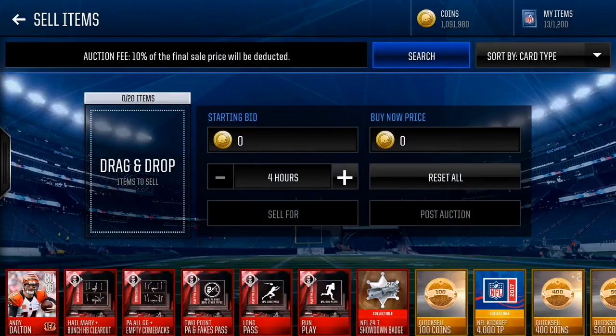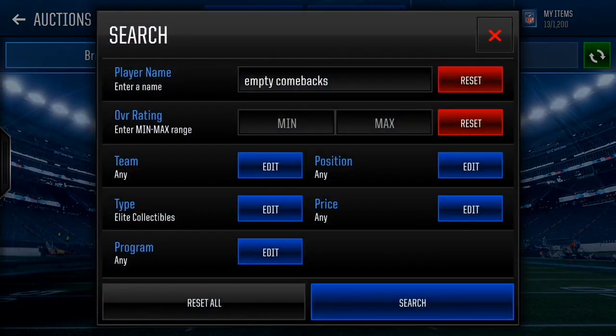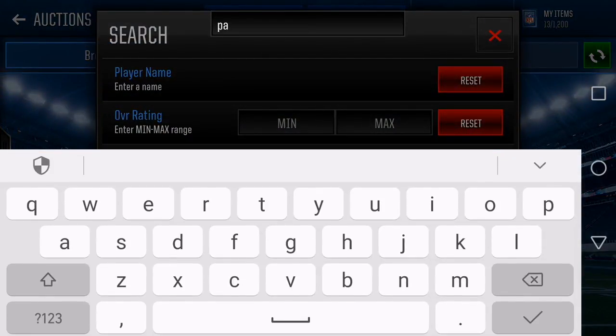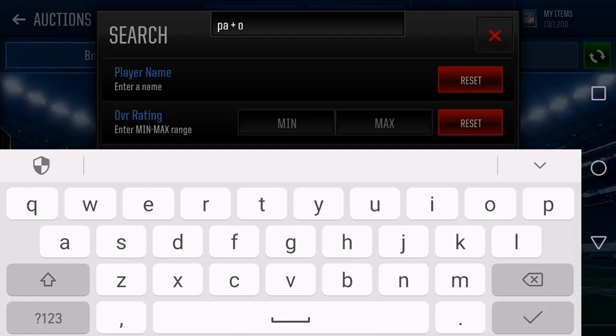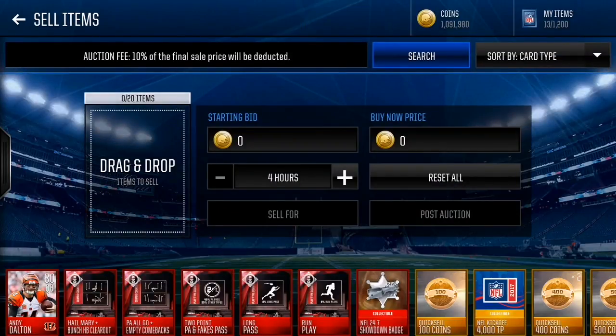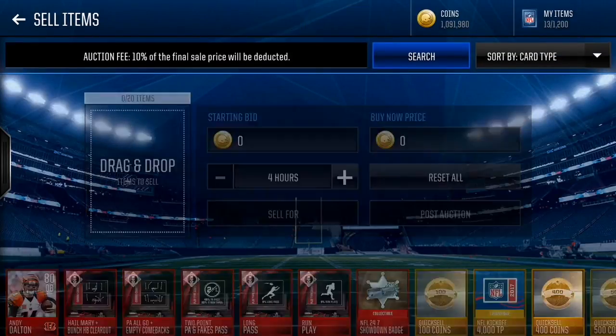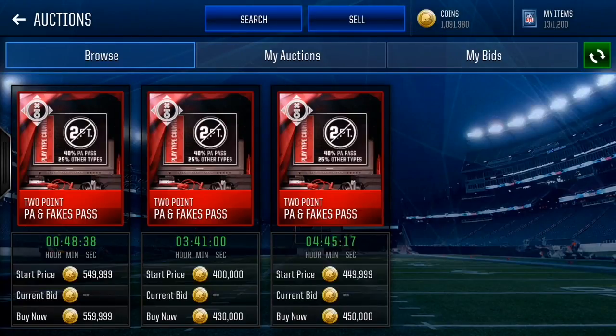800k for Empty Comebacks. Last but not least, we got 2.PA — so we're just going to search PA and Fakes Pass. I think fakes pass doesn't make sense — it's fake pass — but anyway, PA and Fakes Pass doesn't actually go for a lot. This one goes for 400k. But we did get a 1.6 million coin pull right there!